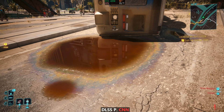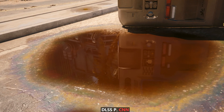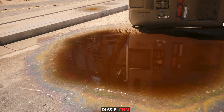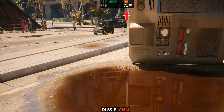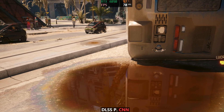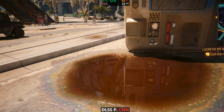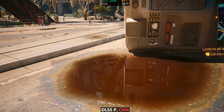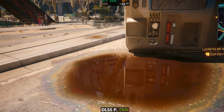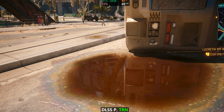This next example is actually pretty interesting. We're going to look at the path trace reflections on the puddle, and I've also put the FPS on the top middle so you guys can see what the cost of performance is. Pay close attention to the finer detail, like the palm tree leaves or the grate in front of the car. We're currently on the CNN old model. Let's go ahead and turn on transformer — and immediately it cleans it up really, really nicely.